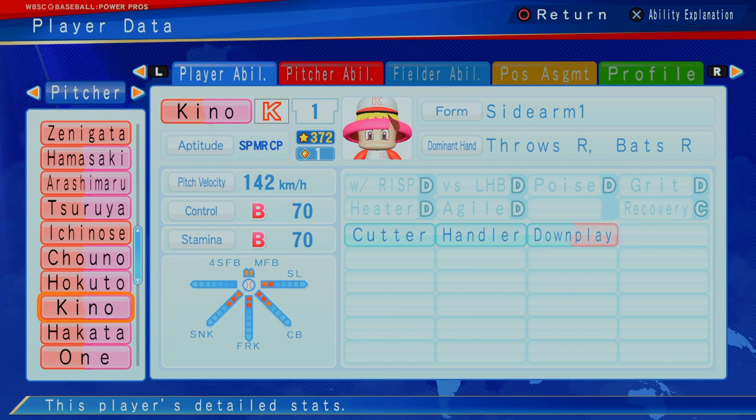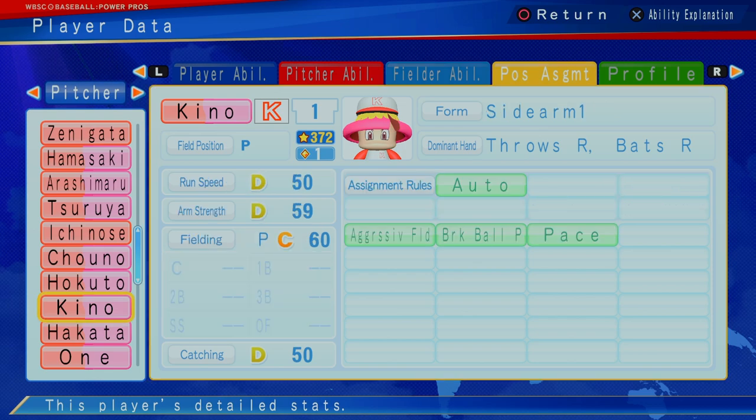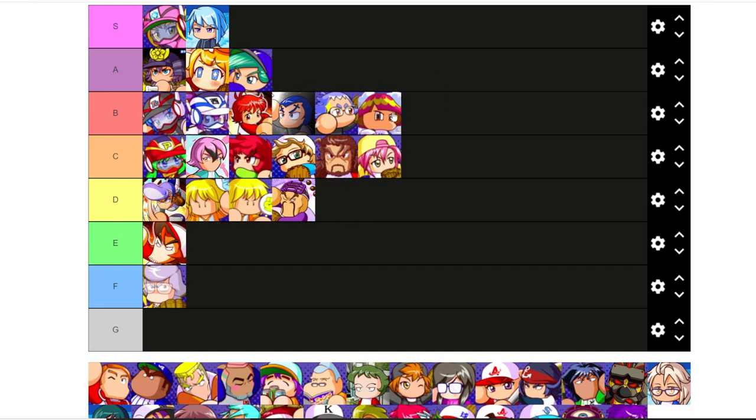Kinohu, mushroom top — B control, B stamina, level three sinker, level two forkball, level three curveball, level two slider, and then two separate fastballs. Got a cutter, handler, downplay, 142 kilometers per hour. This is probably one of the better pitchers in this class at the cap. Definitely with this 20-star team, definitely think about Kino. Not going to be the best player of course, but going to be one of the better players. Probably worthy of a B.